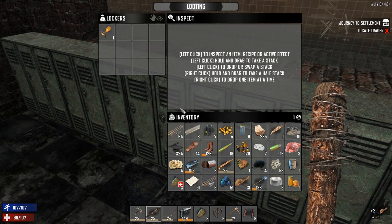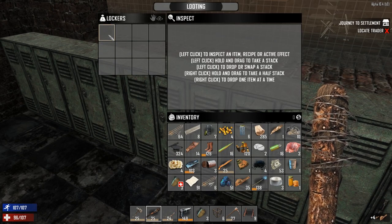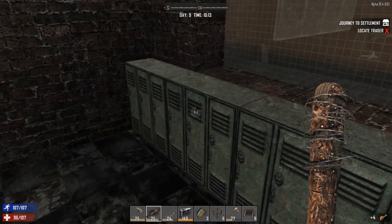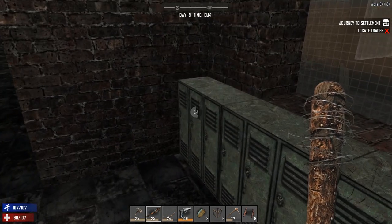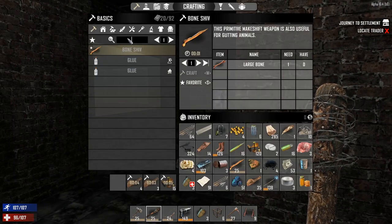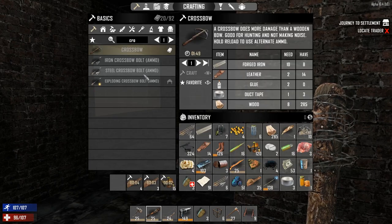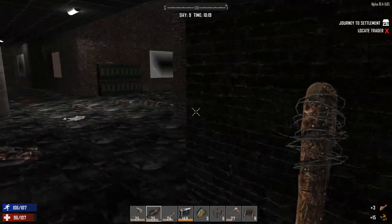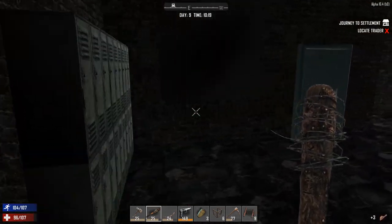To build the crossbow I'll need some glue — I've got some duct tape already, so I've probably got most of the ingredients in my inventory. What do we need? I'll need glue — that's the only thing I don't have. That's okay, hopefully we can find some.